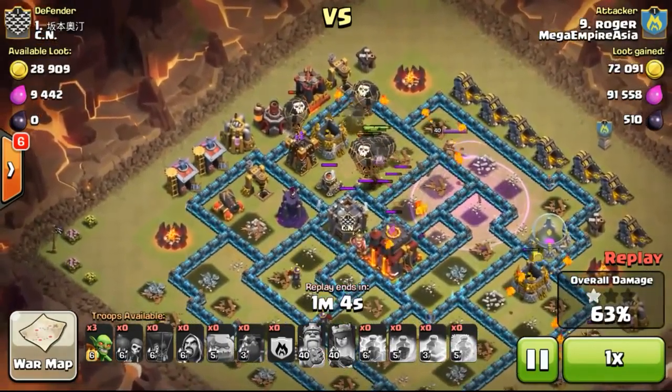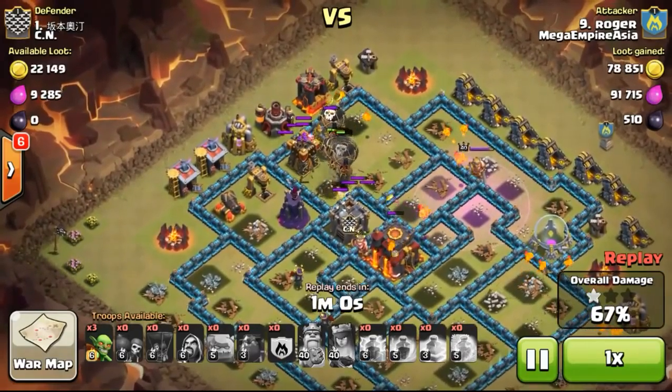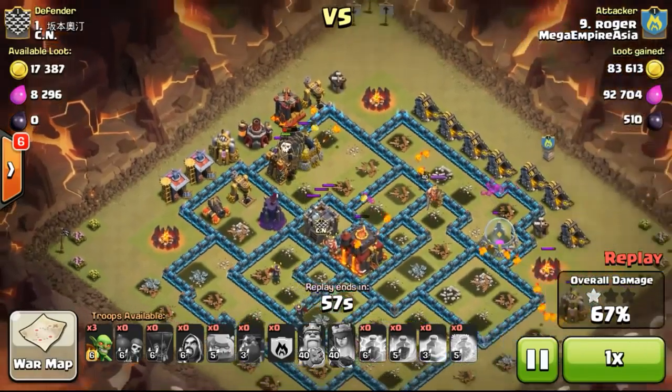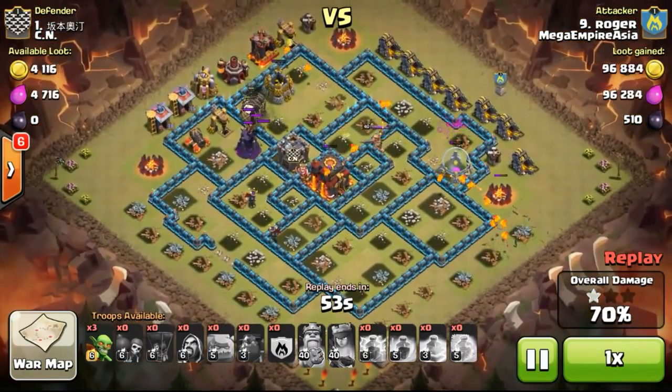Now continuing the attack, just using the balloons to take out more of the defenses. Just left with only one wizard tower and the archer tower to take care of the air. Now just left with the lava pups taking out the structures.